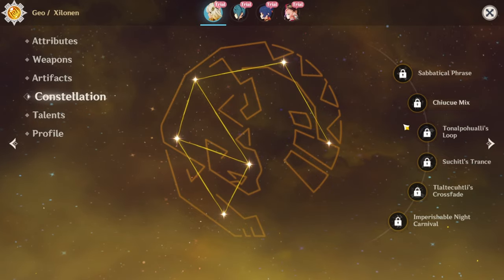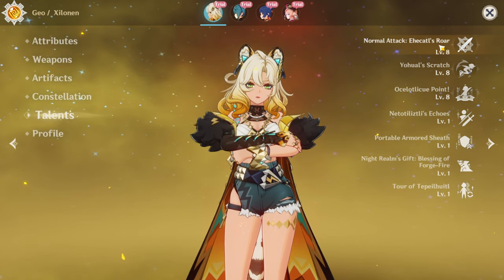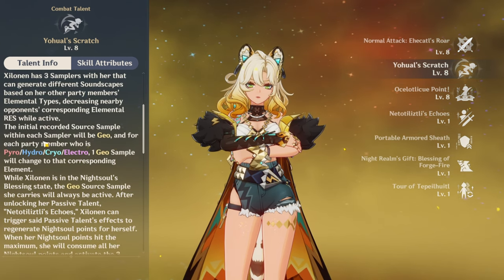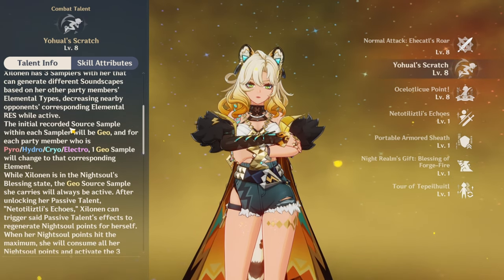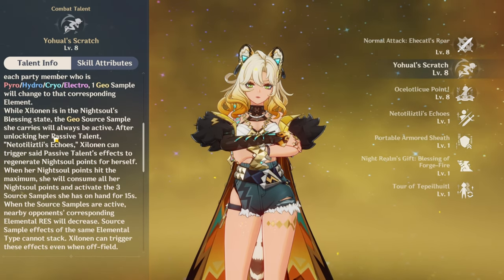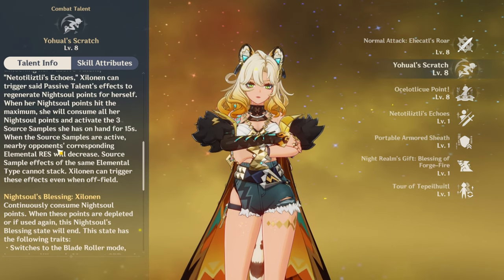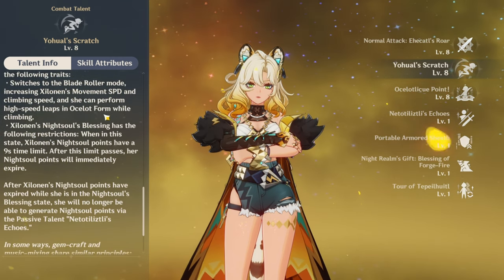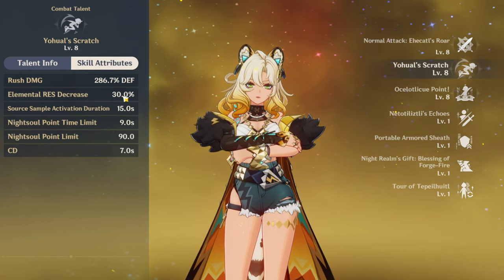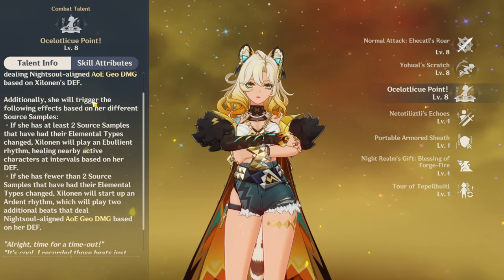She's at C0 in HoYo's build with level 8 talents. Her elemental skill requires three samplers depending on your team — with Xing Chou, Zhangling, and Yunfei we have two pyros and one hydro. When you do her night soul state and complete the bar with normal attacks, it decreases elemental res of enemies. At level 8 that's 30% elemental res decrease for 15 seconds, which is really nice.